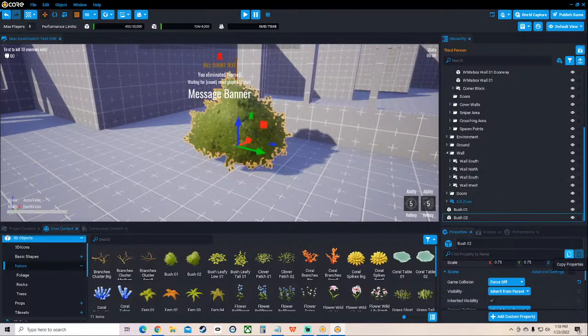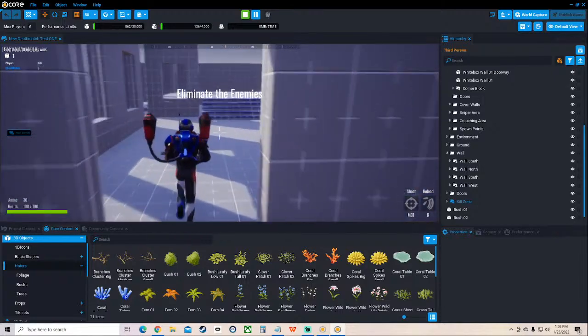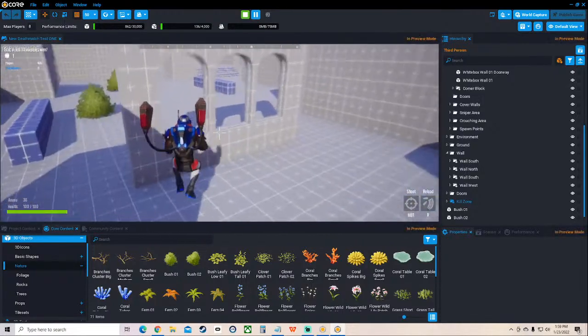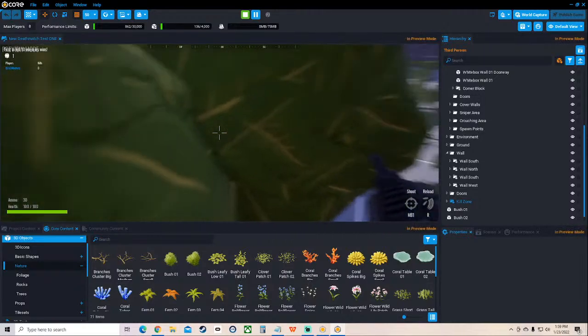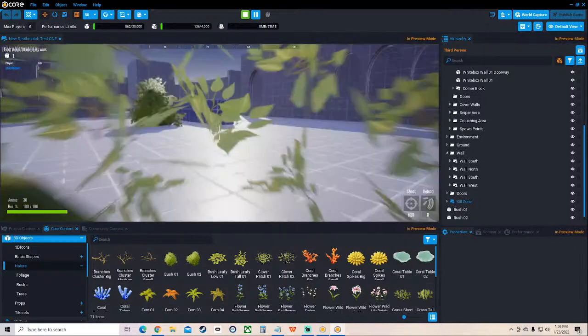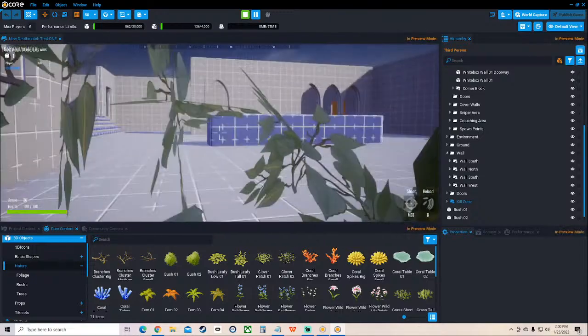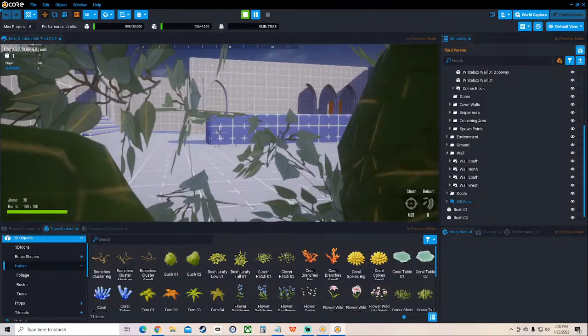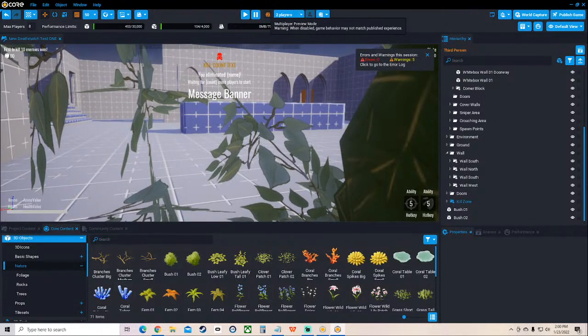Let's go try that out. I want to be able to hide in this bush. We're going to select that item, go over to the hierarchy and make sure we have our bush selected, go to Properties, and find the game collision and turn that off. It's recommended you save every now and then, so we're saving it. Let's test it in single player - can I jump through a window? Heck yeah! This is our hiding bush - we are hidden inside the bush. I can actually see pretty well outside of it. That's pretty nice.